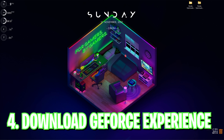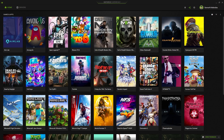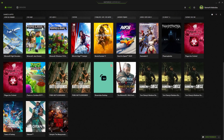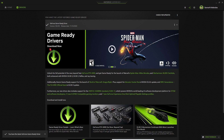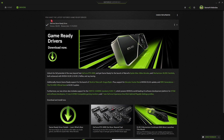Step number four is downloading GeForce Experience. If you don't know, GeForce Experience is NVIDIA's official application to manage your GPU. You'll find a link in the description below. Once you've downloaded, opened, and signed into the application, you'll see an interface showing all your installed games. Go to the Drivers section and check for updates — install the latest GeForce Game Ready Driver if there are any pending updates.